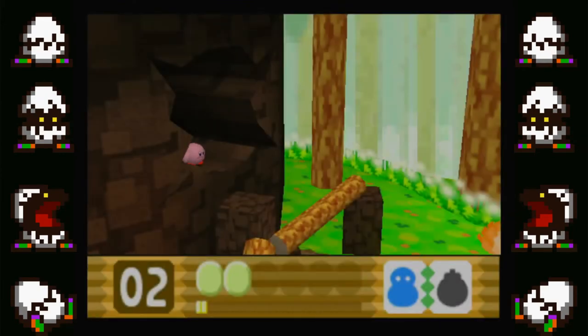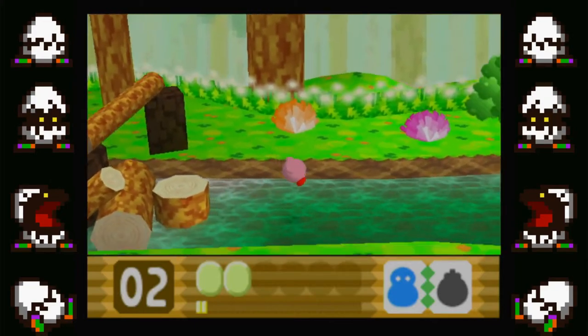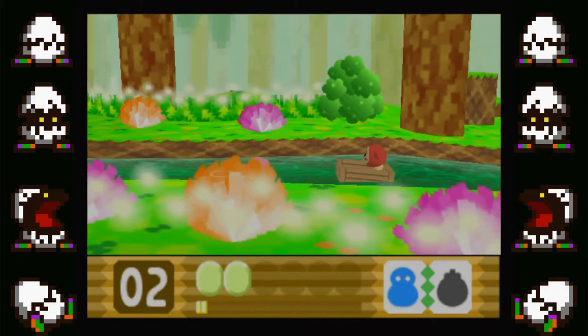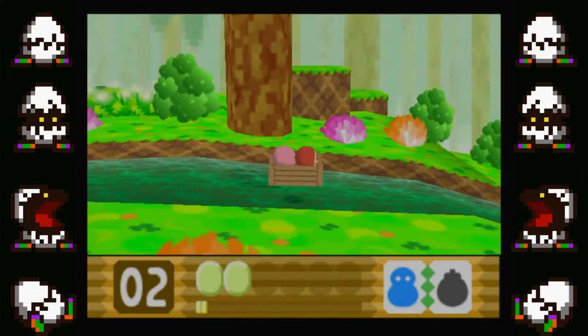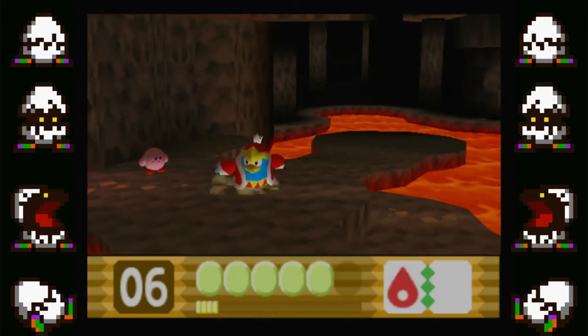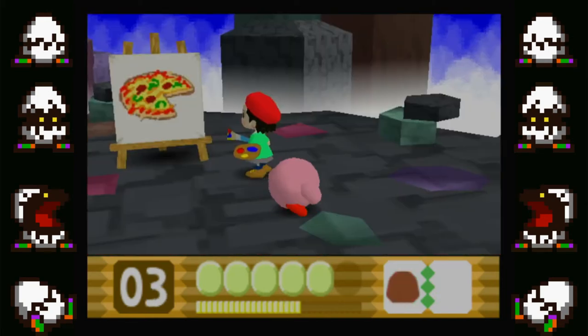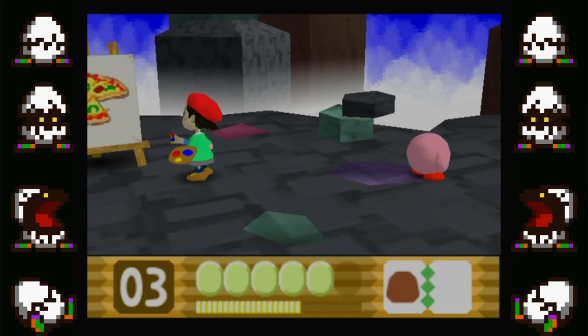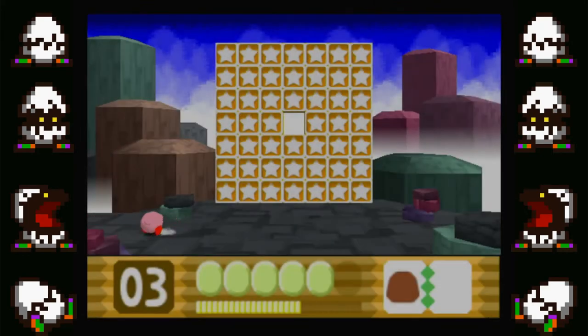Kirby recruits 3 allies along the way who all help him during his adventure. Waddle Dee helps Kirby by opening certain sections of the map and providing sleds, minecarts, and little boats to get through certain sections. In certain levels, Kirby will hitch a ride on King Dedede's back, at which point the player can control him to use his hammer to remove larger obstacles. Adeline will help Kirby by solving certain puzzles to help him get crystal shards, and she also appears in levels to give Kirby a 1-up if he is full of health, or a maximum tomato if he doesn't.